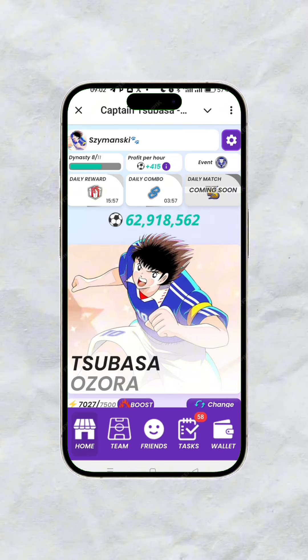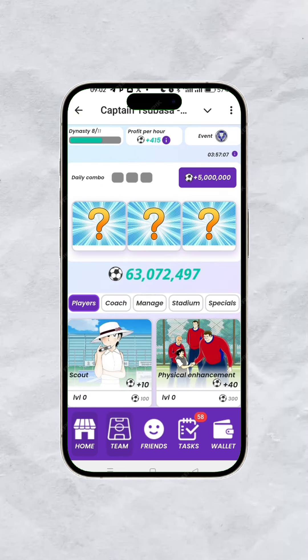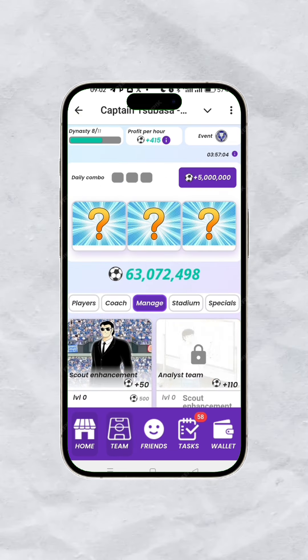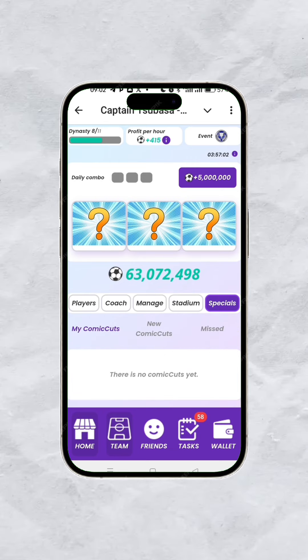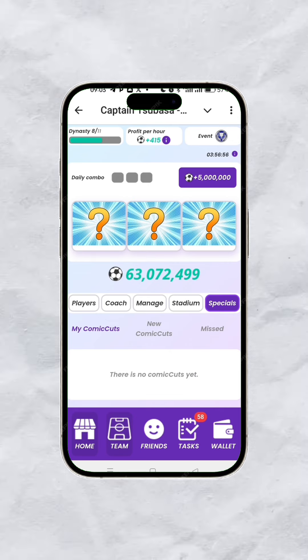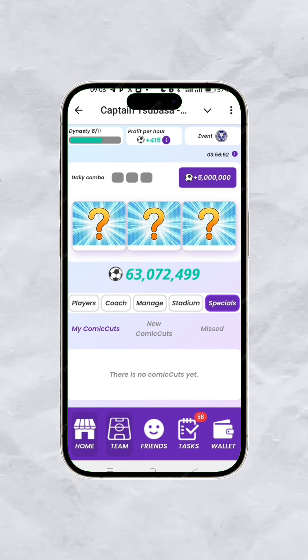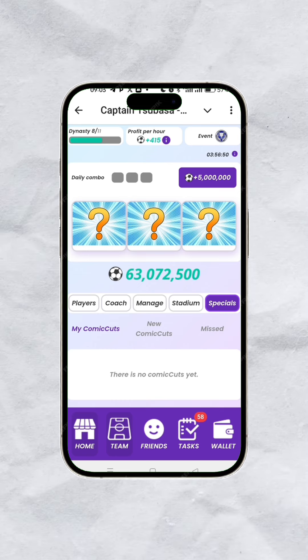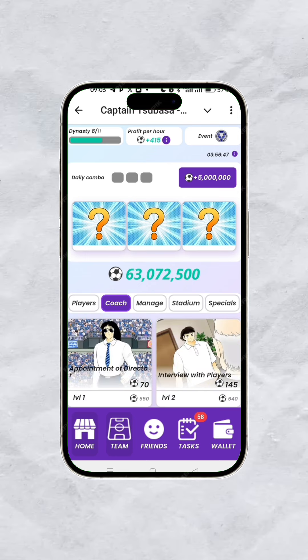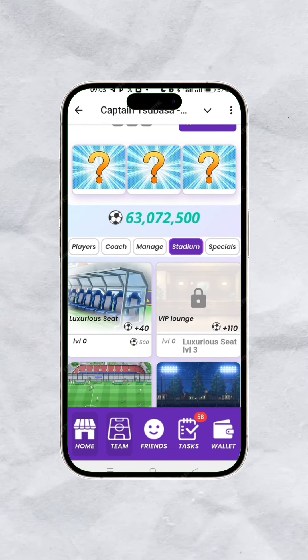To improve your profit per hour, simply click on Team. On your Team screen you can see you have Player, Coach, Manager, Stadium, and Specials — which isn't available yet. Specials are like special cards that give you higher profit per hour, just like what we had in Hamster Combat.